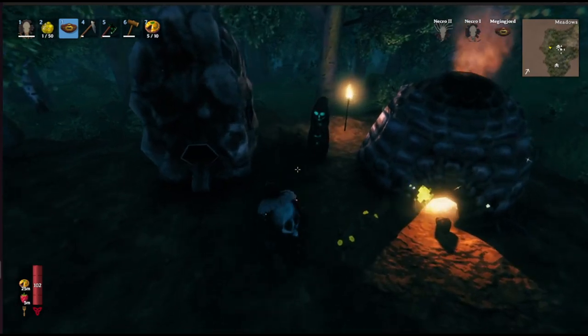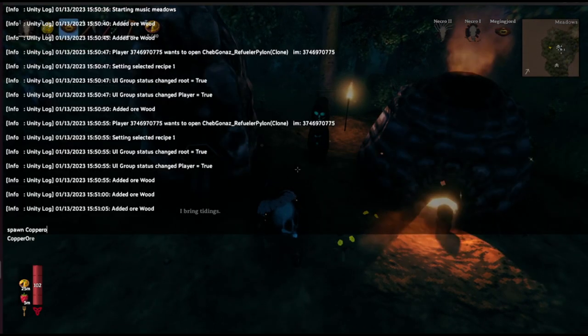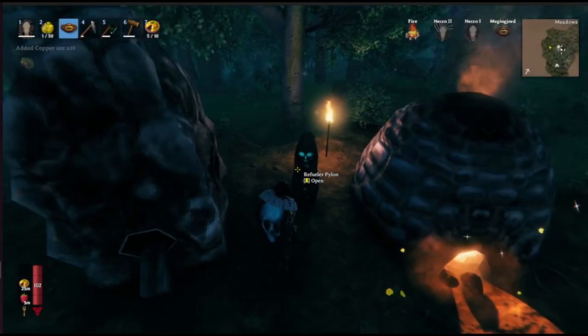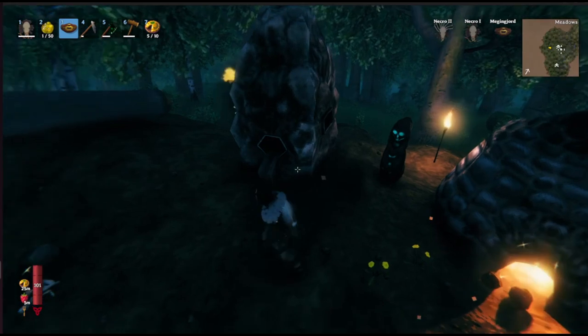Now we just have to spawn in some copper ore to demonstrate with. And now if we put that in there, it'll start loading that into the smelter for us. There we go.